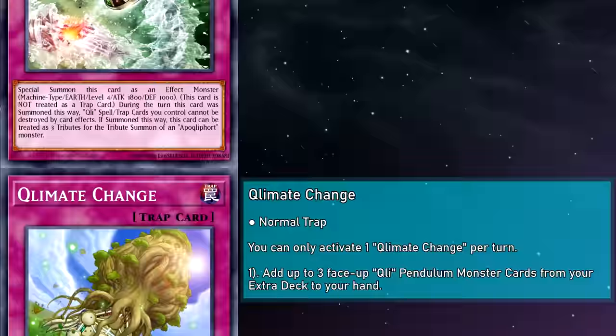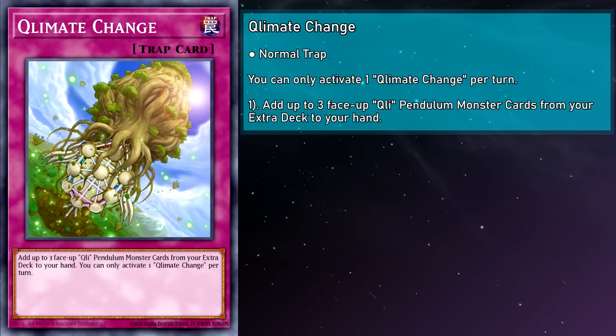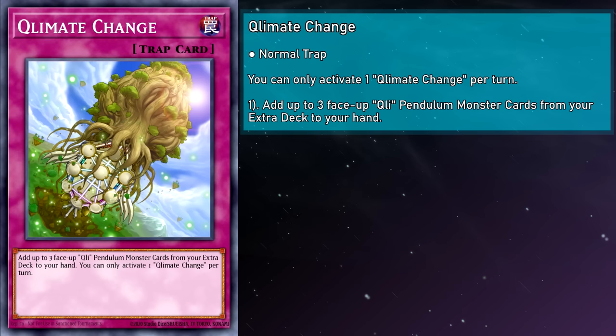Flymit Change is a normal trap card that adds up to three face-up Cliffort Pendulum monsters from your extra deck to your hand. Past turn one, having a card that gets you back a slurry of cards isn't too terrible. It gets you back new scales in case you have to replace your old ones, and as a way to get around Master Rule 4 Pendulum restrictions, this works wonders — when Pendulum Summoning, it's only the monsters from the extra deck that need to go to linked zones, while your hand is fair game.